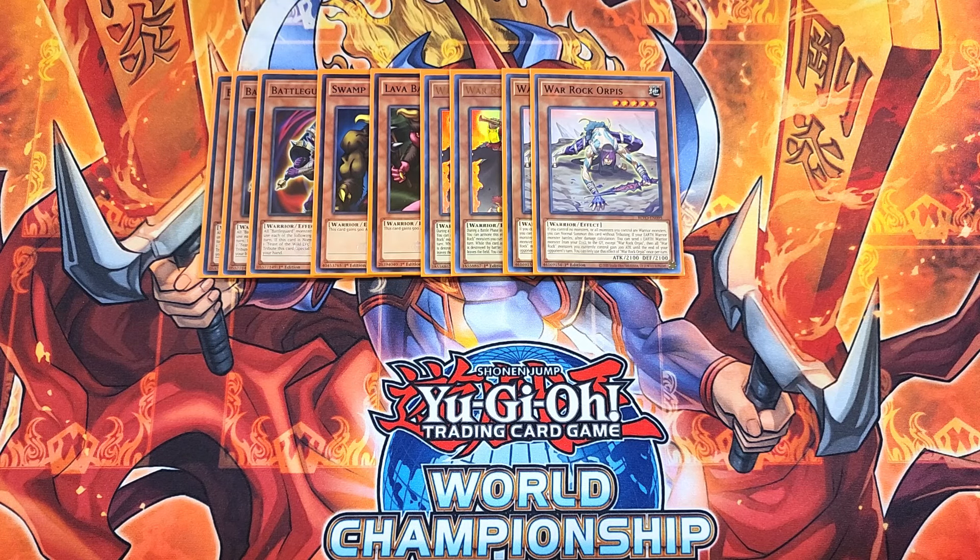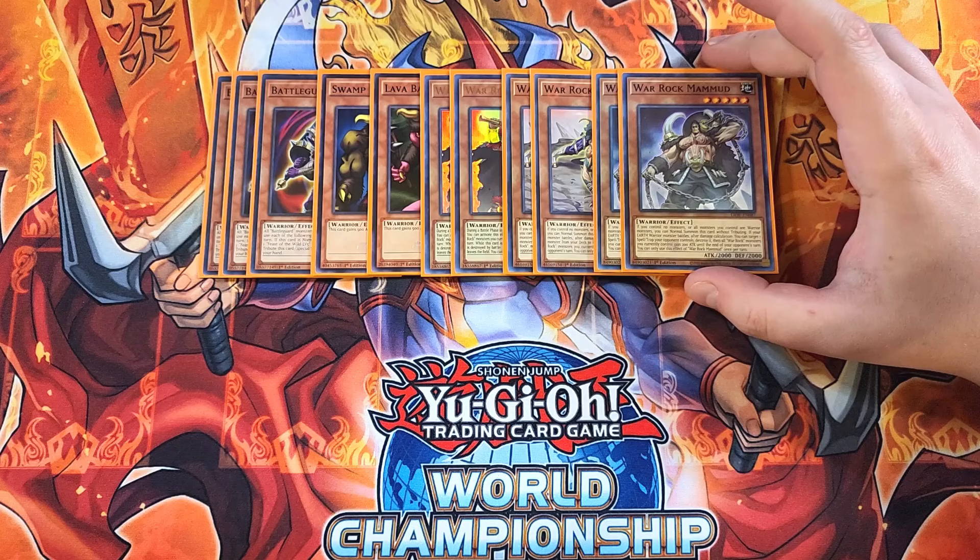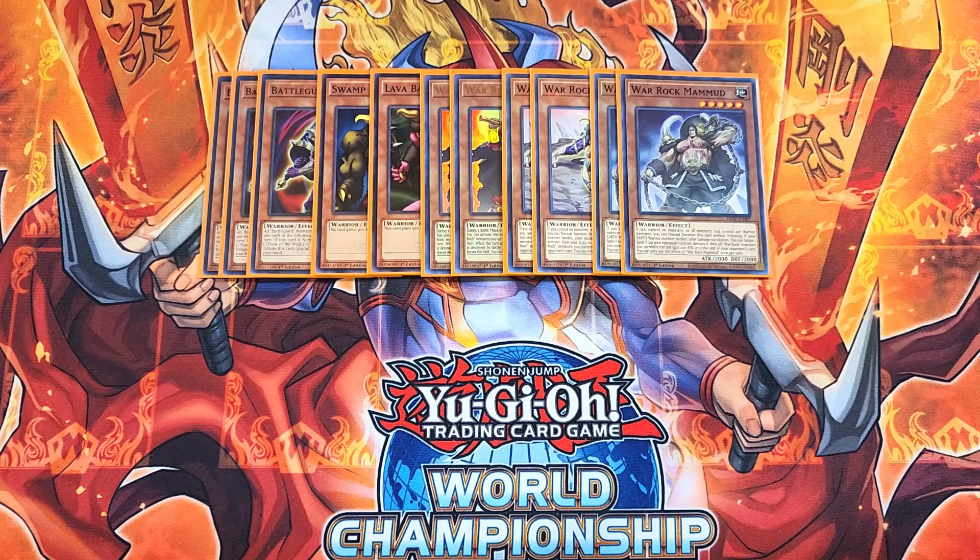We then play two copies of Mahmud, which is definitely a two-of in the build. This card is also a level five warrior monster, which is why I doubled up on Orphys and Mahmud. This card is really cool because if you control no monsters or all monsters you control are warriors, you can normal summon this card without tributing. And if your earth warrior monster battles after damage calculation, you can target a spell or trap your opponent controls and destroy it. Then all Wargawk monsters you control gain 200 attack until the end of the opponent's turn.